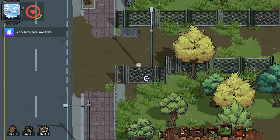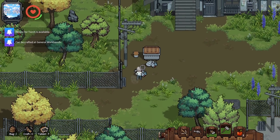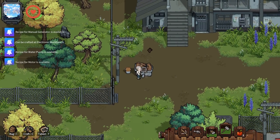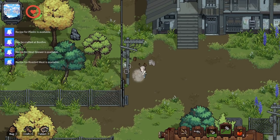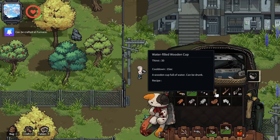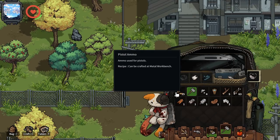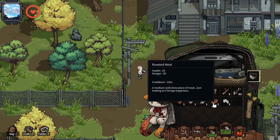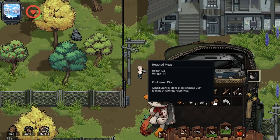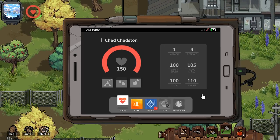Here we go, I can hit this stuff — looting trash. Got a recipe for copper, and I just found a metal ingot — hell yeah! Getting all kinds of stuff, even food from the trash — it is the apocalypse after all. Got a water-filled wooden cup, copper, roasted meat. My inventory is almost full already. Got some iron pieces. Let me check hunger — it's at 30, so I'll eat the meat.